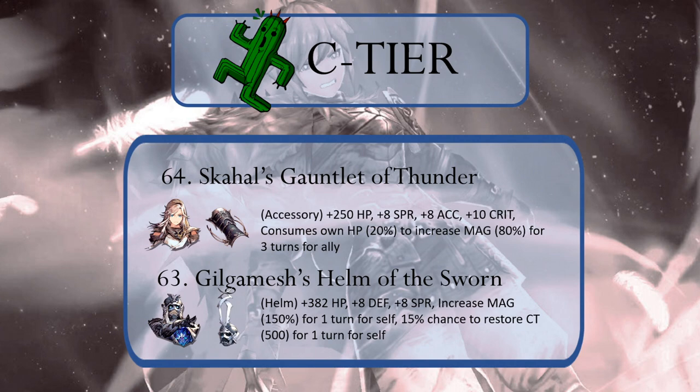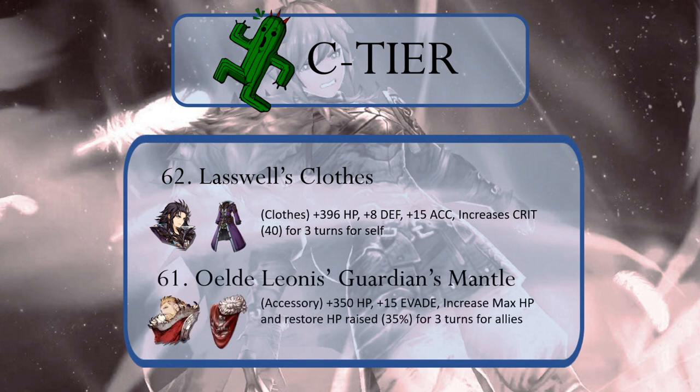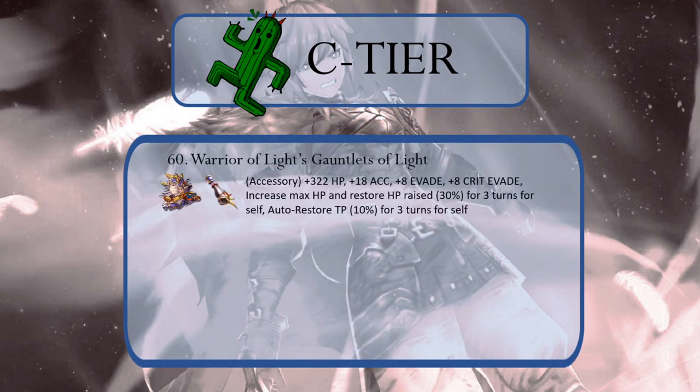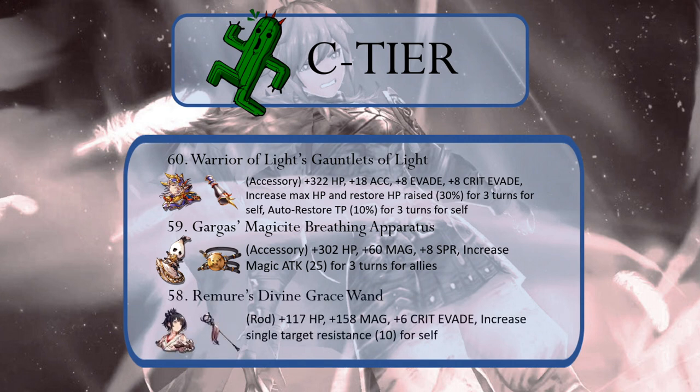At 62, we have Lastwell's Clothes, which provides an airship load of crit — actually the most in a single modifier in the game for a piece of equipment — but not much in terms of anything else, which is where it pales in comparison to Barret's Vest or Tidus's shoes. This is followed by the Guardian's Mantle of Eldi Leonis, which will puff up a team's HP. The Warrior of Light's Gauntlets of Light have the same effect, except they provide TP restoration. Gargis's Magisite Breathing Apparatus provides a decent boost to magic attack for allies, and Remora's Divine Grace Wand provides single target resistance, which is valuable, but the bonus is only 10, so it lands at number 58.